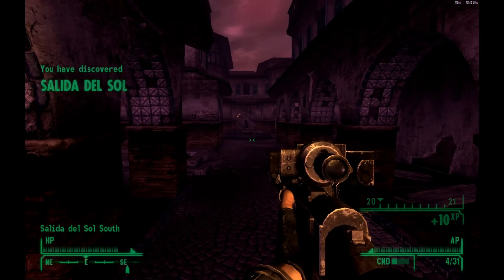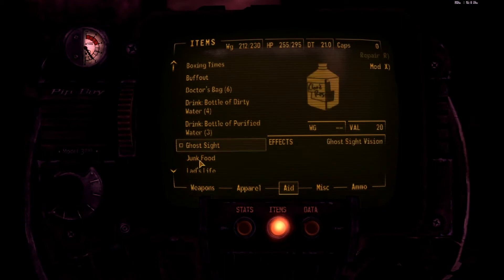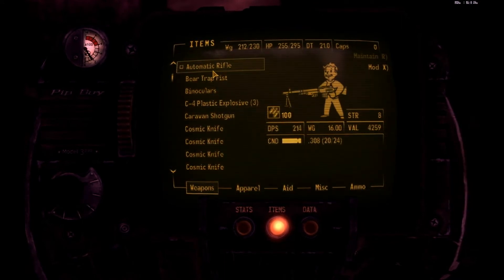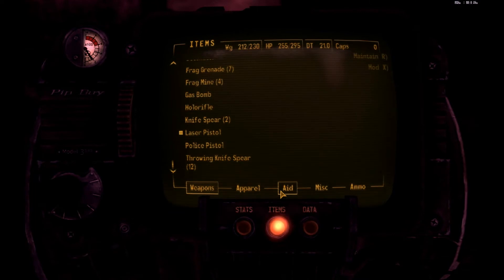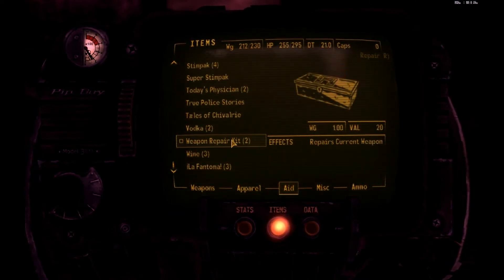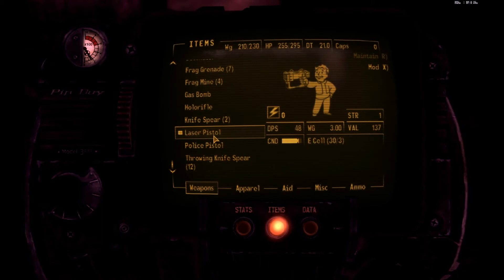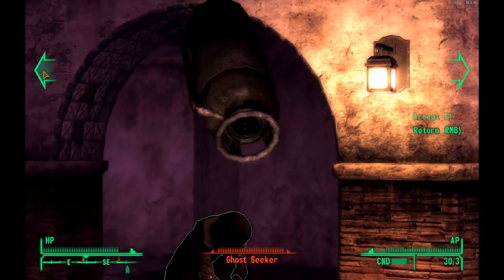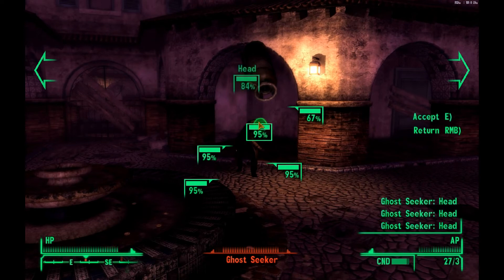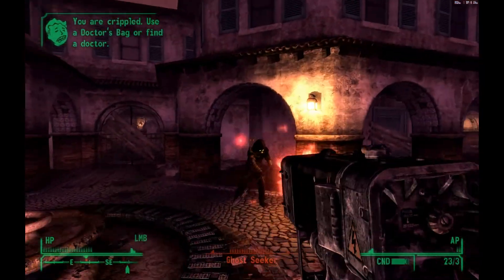We're in Salita del Sol and getting attacked immediately. Let's see the best way to deal with this — that guy over there. I don't want to go hand-to-hand with him. The weapon's in bad shape, so I'll fix it on the fly. Much better — 48 damage per second. Let's stick him. A ghost seeker who throws gas bombs — that didn't hurt me too bad.